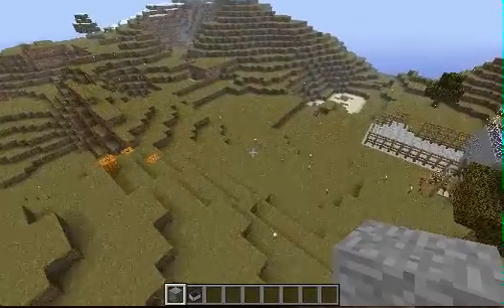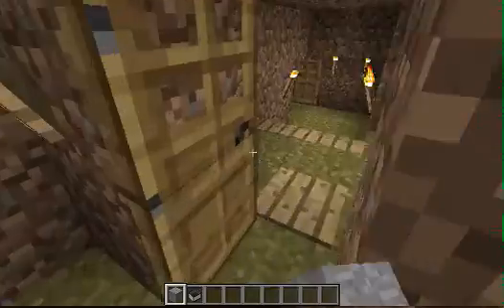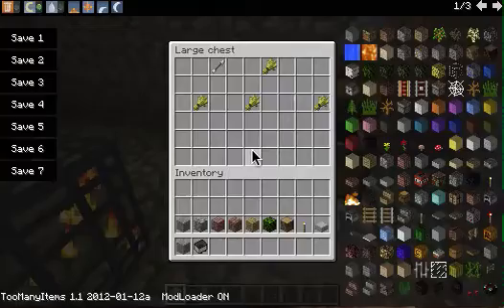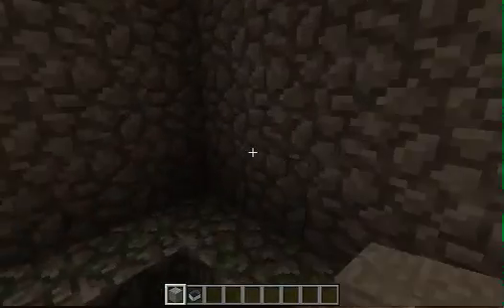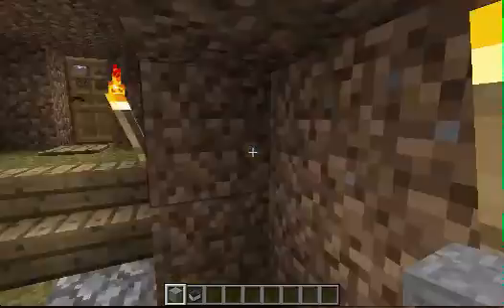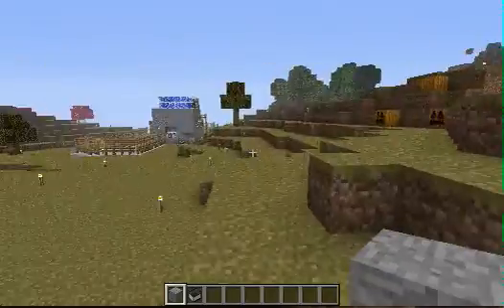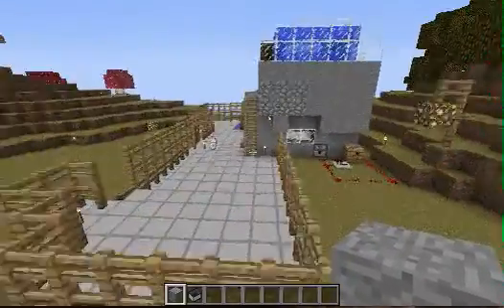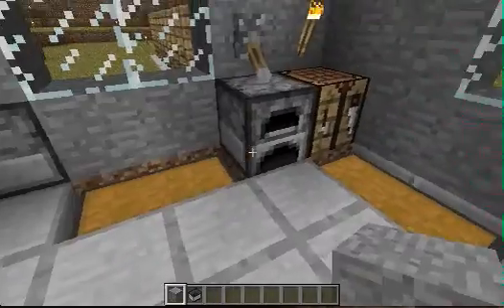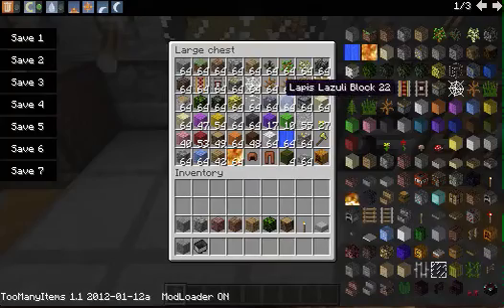The most epic thing about this world back then was this main reason we came here — a mob spawner full of skeletons. I edited the chest and put things together here. This little room was originally my first shelter for the night. We did find pumpkins here and everything was epic back then. You can tell how old this world really is — there's no tall grass in it. I spawned a million items when I first got Too Many Items.